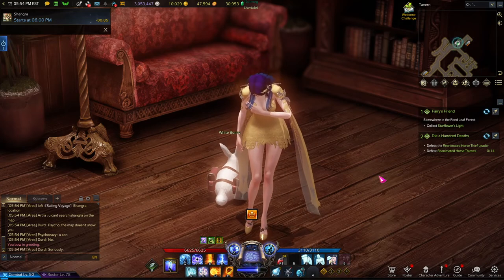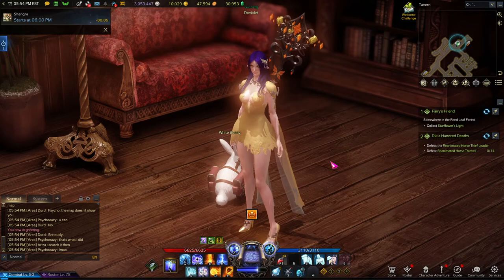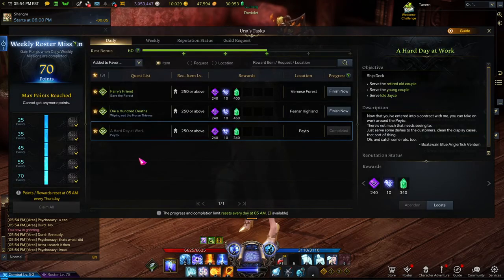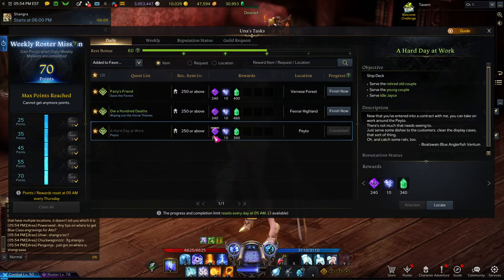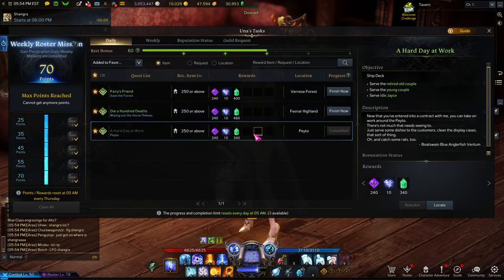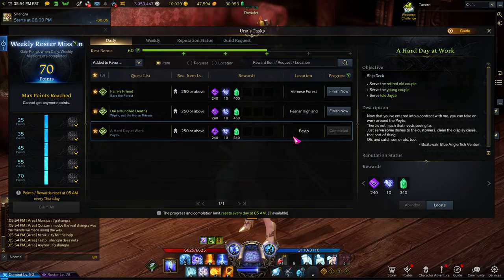Today we're going to learn about chain Una's quests. Specifically, I want to show the Payto quest line. I did a hard day at work yesterday, and one of the things you'll notice if you do one of these chain quest Una dailies is that you won't be able to do it again. I favorited it because that's how I go through my dailies, but because this is a chain quest you do it once.